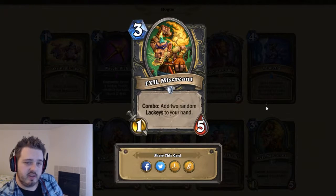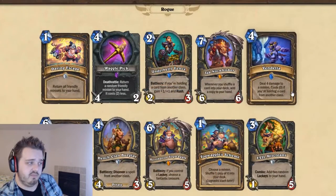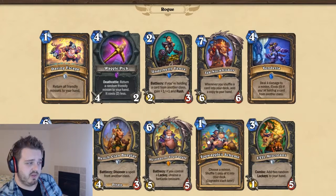Evil Miscreant — I think this card's great. Three mana, one-five stat line, it's sticking around. Combo: you get two lackeys. Coin this out turn two — decent board control, and you get two lackeys. Five stars — good card. You'll probably see that in almost every Rogue deck, I think.